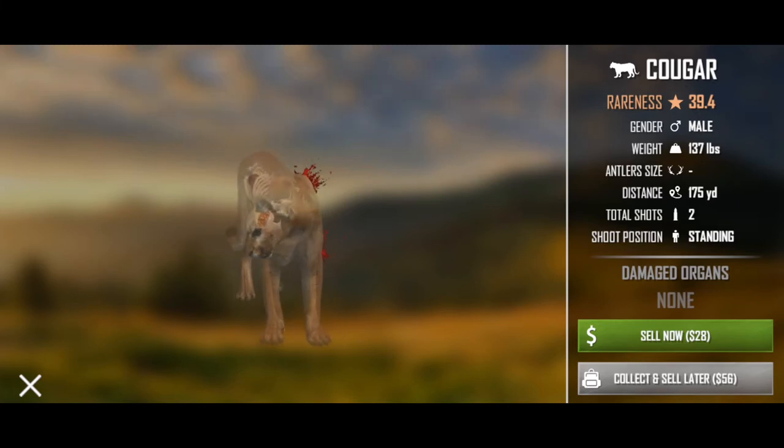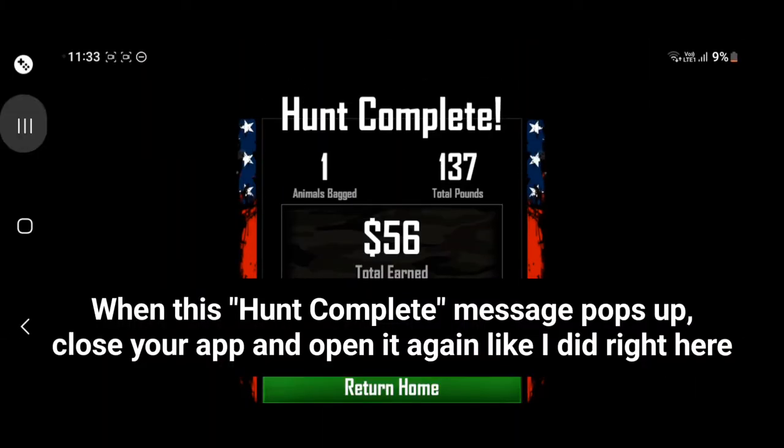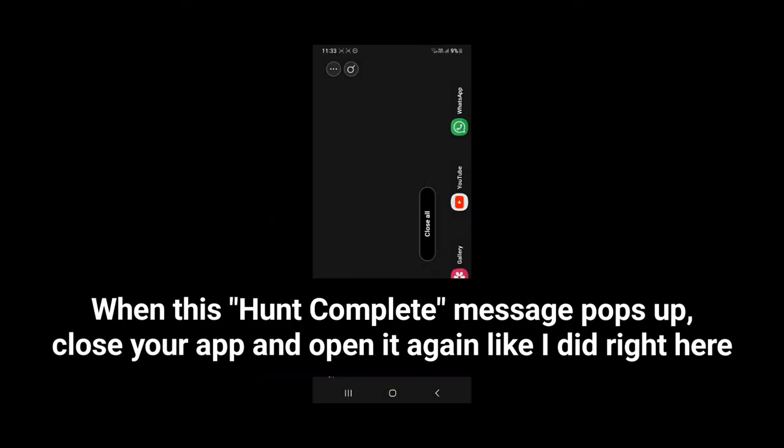Here, click on sell now. When this hunt complete message pops up, close your app and open it again like I did right here.